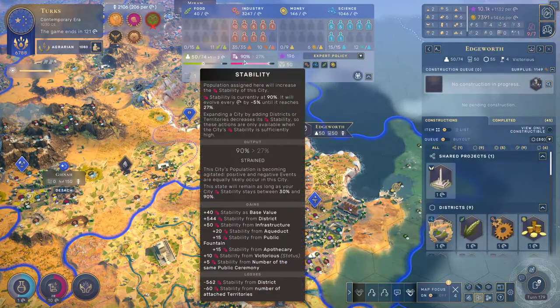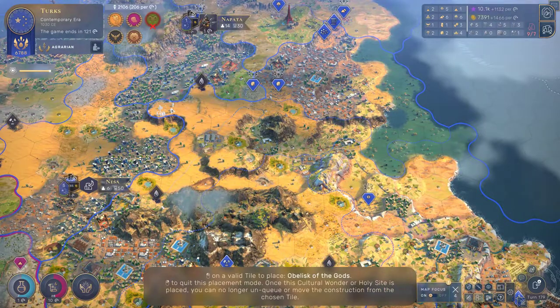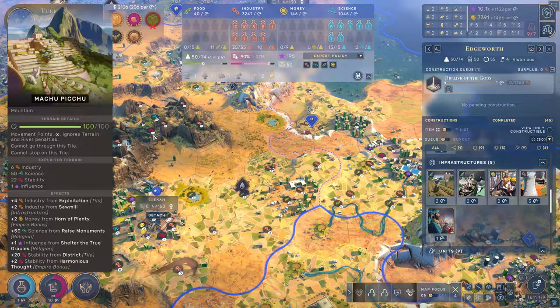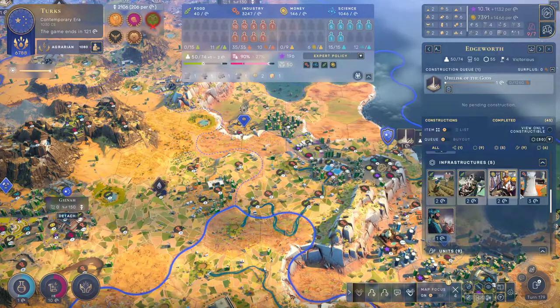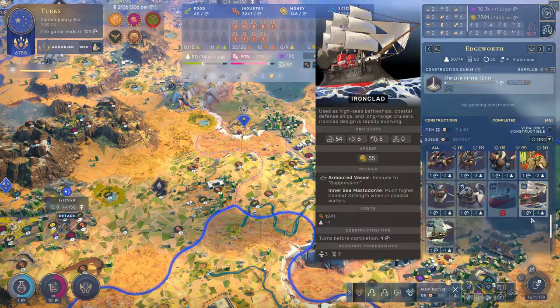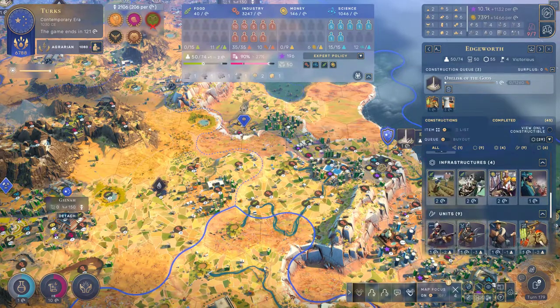Let's check on our idle cities. Edgeworth — your stability is really lacking. I think what we need here is to build one of these religious things; let's place that way over there on the side. Edgeworth is one of our more industrially oriented cities, so it doesn't really make sense to build up science quarters. However, I think it might make sense to get some food, because you've got the Machu Picchu which actually distributes your excess food to every other place. I do like the nuclear plant — 2% more industry per nuclear point.